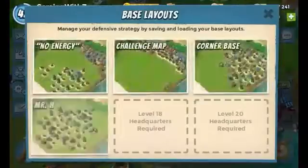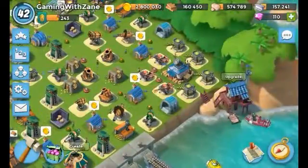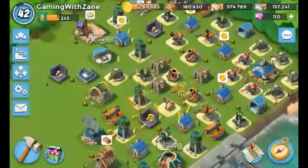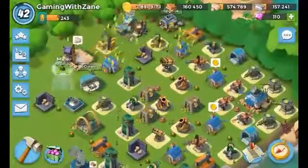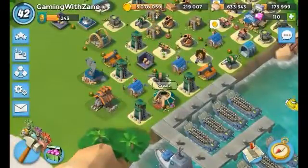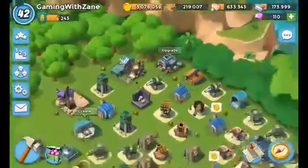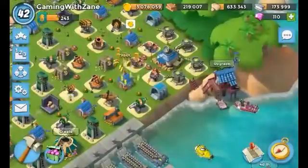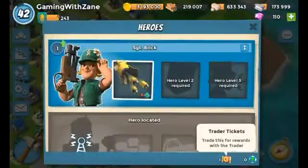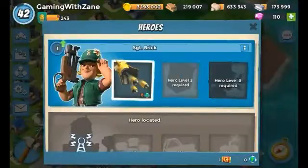I think this is an awesome twist to the game, to put in a hero that can just walk into the base — it's just pretty awesome. But you can't really walk into the base, you know what I mean? This has been something that a lot of people in Boom Beach have wanted to happen. They wanted this update to come, and it's here. Honestly, it is here. And I think it's awesome for us to actually have that. When do we unlock them? How do we unlock them?